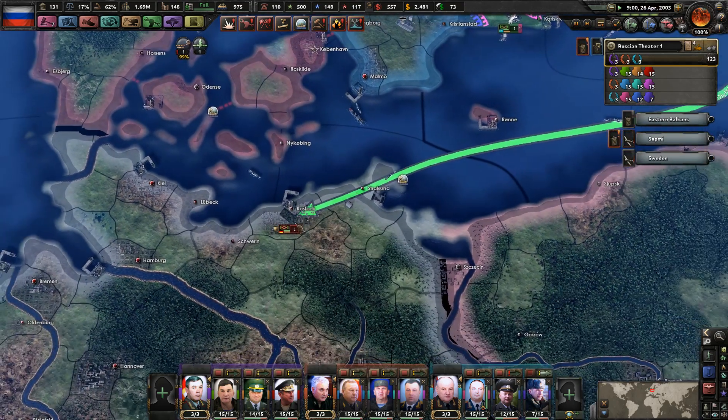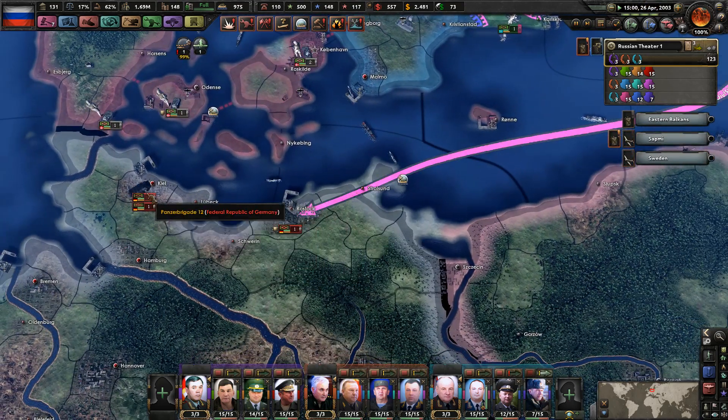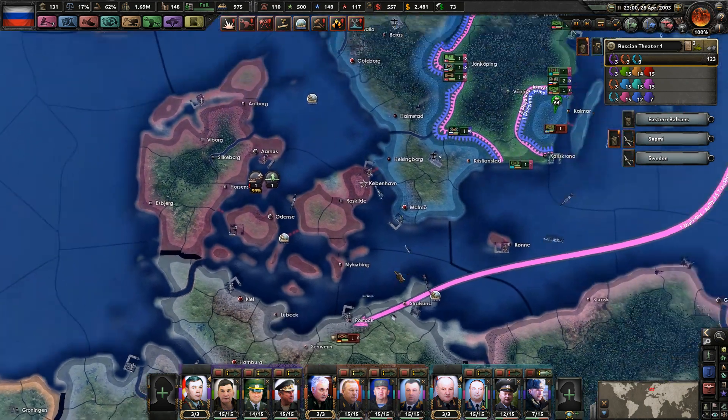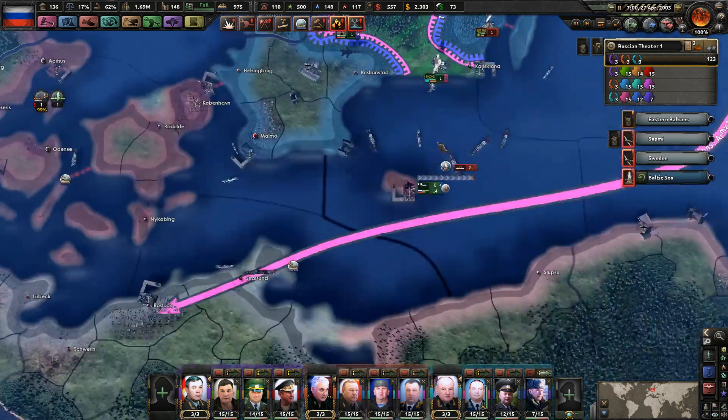We can see there's one armored division here and there's two in Kiel. The Germans are more prepared than the Swedes were for a naval invasion.